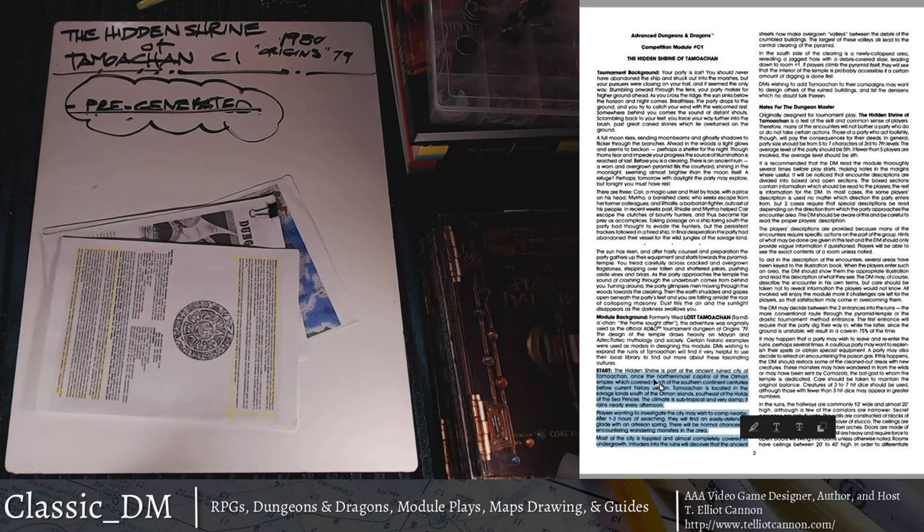Players who want to investigate the city may find an easily defendable glade with an artesian spring — so fresh drinking water. Most of the city is toppled and covered in undergrowth. The ancient streets are now overgrown valleys between debris of crumbled buildings. The largest valleys all lead to the central clearing of the pyramid. On the south side is a newly collapsed area revealing a jagged hole and debris-covered slide leading down to Area 1. There are other ways to get in, including climbing the pyramid itself, but if I was running this I'd have everyone slide down the pit. That's what we'll look at in the next episode.